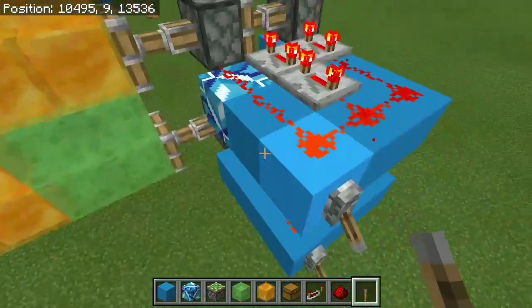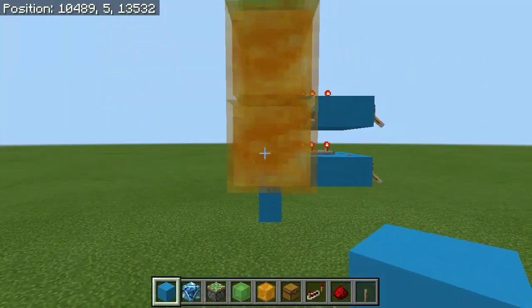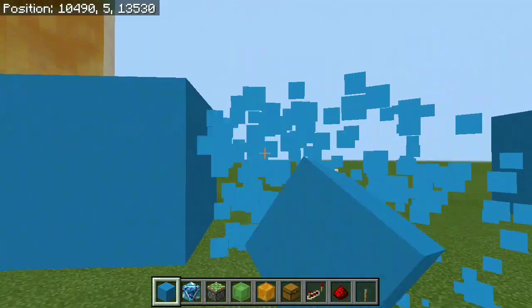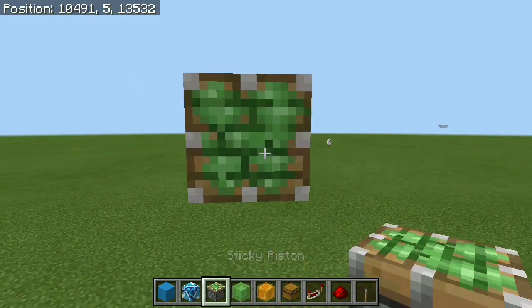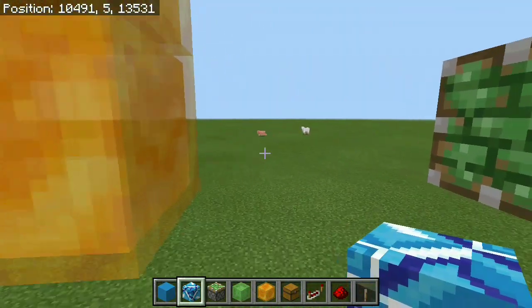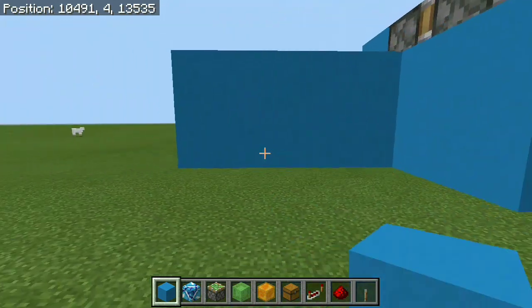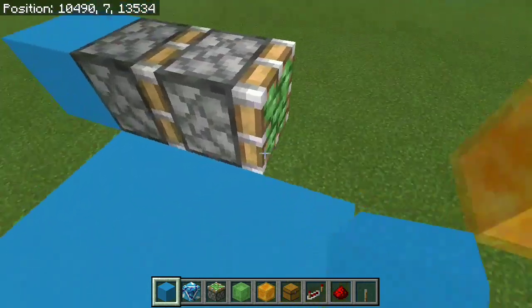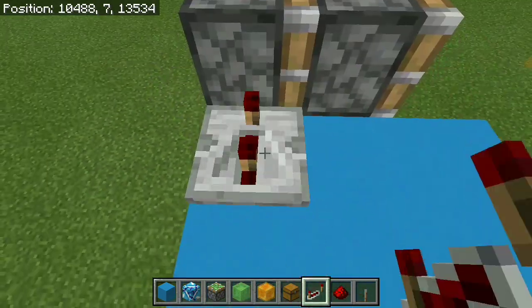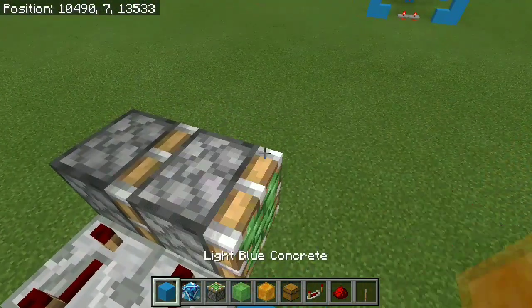Now we have to copy this exact same setup on the other side, starting off with the bottom double piston extender. Go to this honey block and build 5 blocks out, then destroy the first 4 — this is where we're going to put in our double piston extender, making sure we're going to have that 2-block gap between the sticky piston and the honey block or slime block depending on which side you're on. Now we can make that 3x3 platform for the redstone. Keep in mind this is the bottom double piston extender, so we don't need to replace this block with the immovable one. Grab a set of redstone repeaters: 1 repeater on max tick delay going into the first sticky piston, 2 for the second one on max tick delay, and just wrap the redstone around.